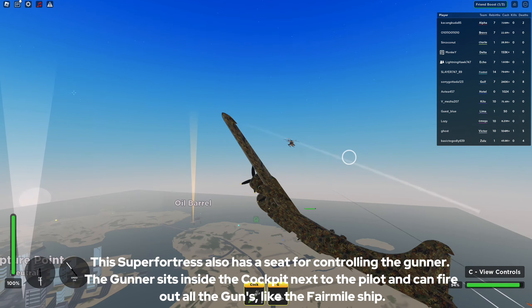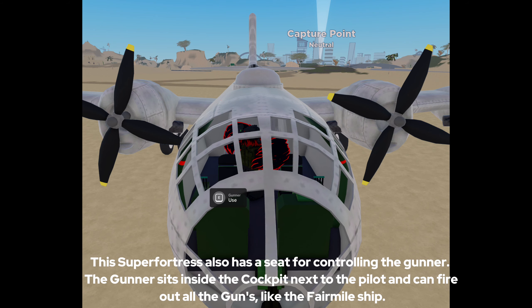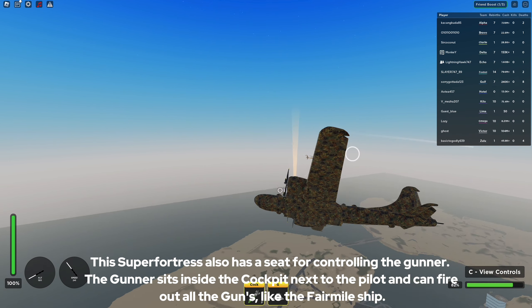This superfortress also has a seat for controlling the gunner. The gunner sits inside the cockpit next to the pilot and can fire out all the guns, like the Fairmile ship.